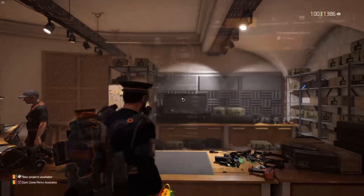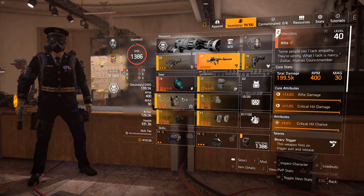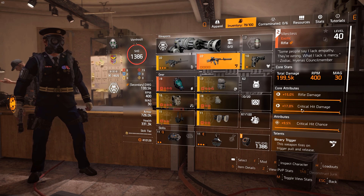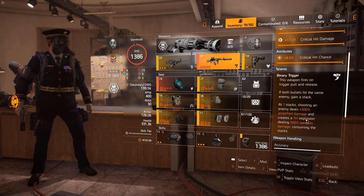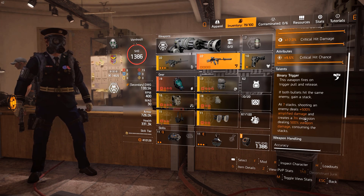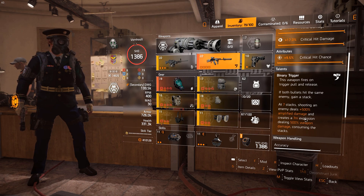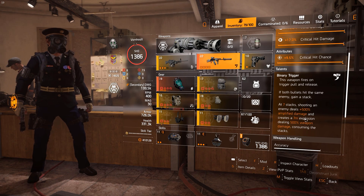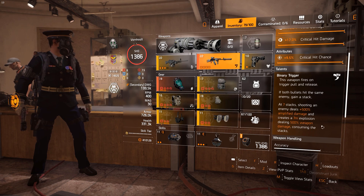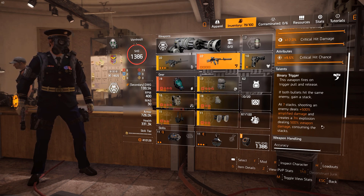We are using the Merciless. I have this god-rolled with 15% rifle damage, 17% critical hit damage, and 9.5% critical hit chance. The weapon talent is the Binary Trigger — this weapon fires on trigger pull and release, so if both bullets hit the same enemy it gains a stack. At 7 stacks, shooting an enemy deals plus 500% amplified damage and creates a 7-meter explosion dealing 500% weapon damage, consuming the stacks.